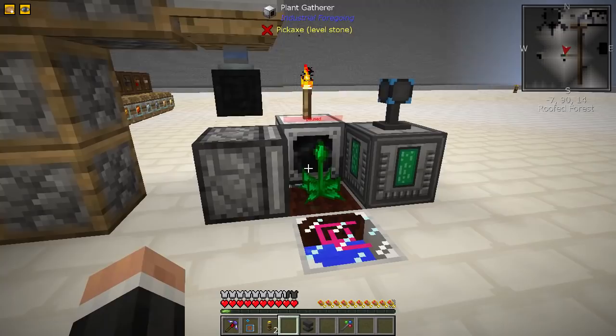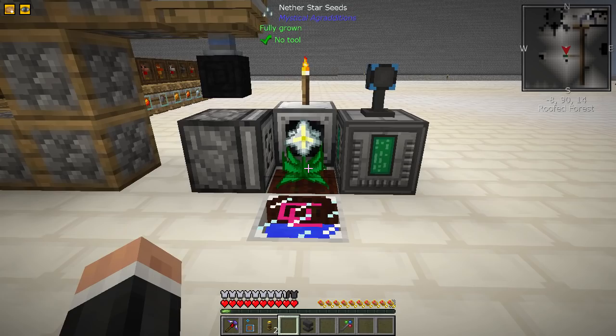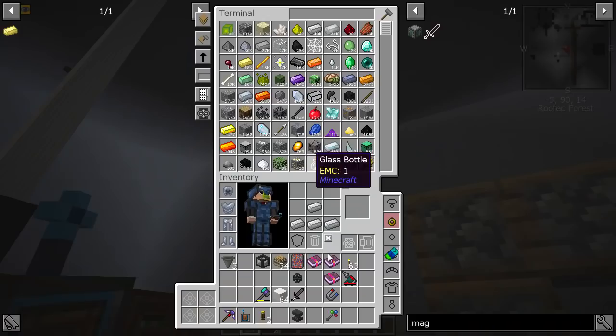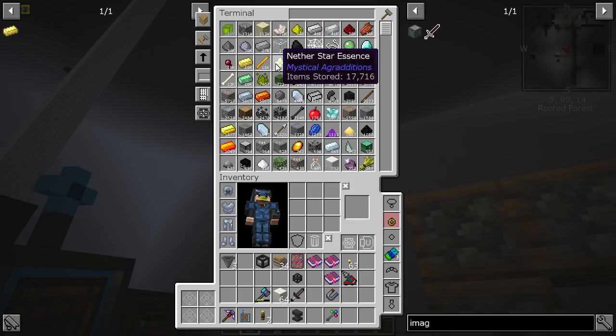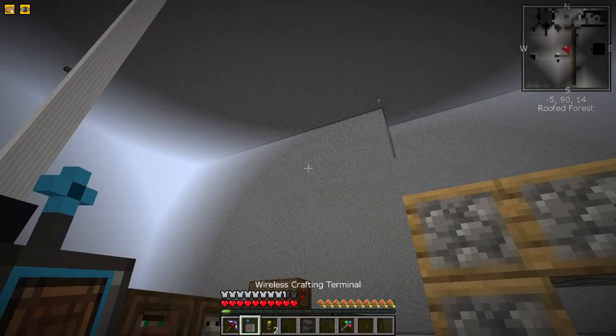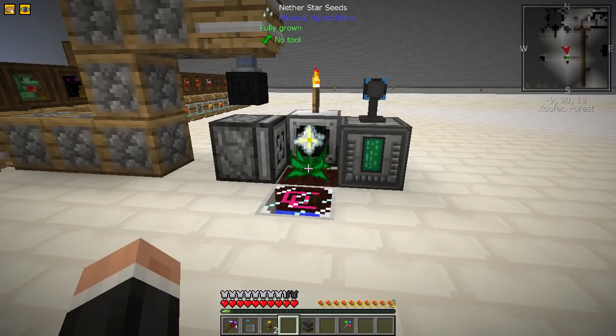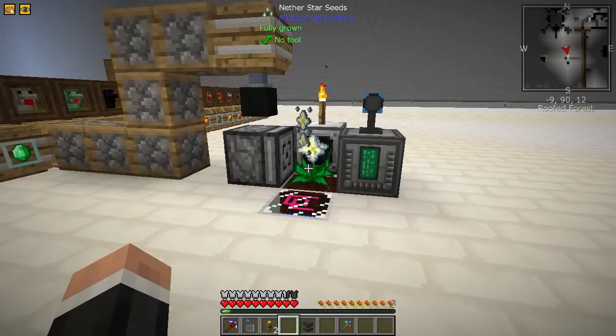What the imaginary time block very much works on is this right here. I've attached that barrel to these barrels just so it shows up in our system and look at that - we are totally fine for nether stars now. That is a very simple way of making an absolute boss nether star farm. I doubt we need the growth crystal - the imaginary time block is the thing you want, just powered basically.